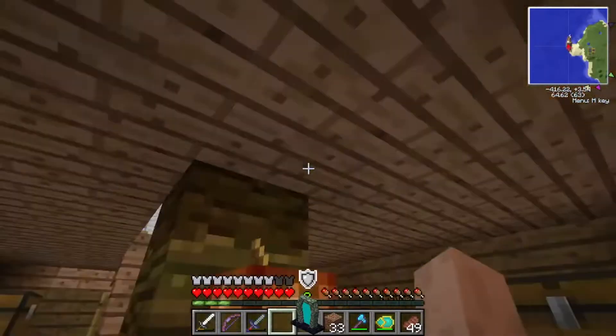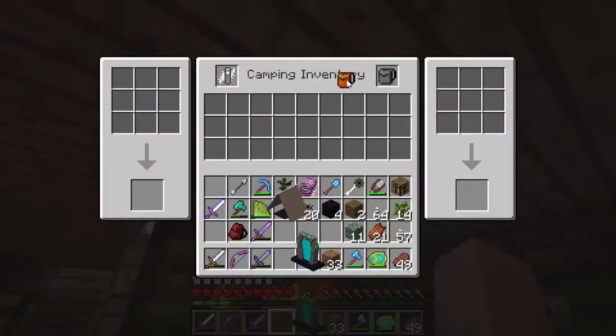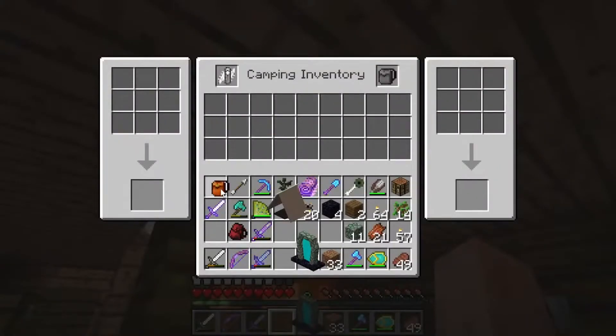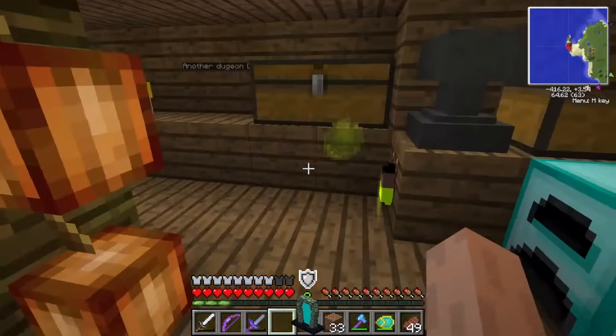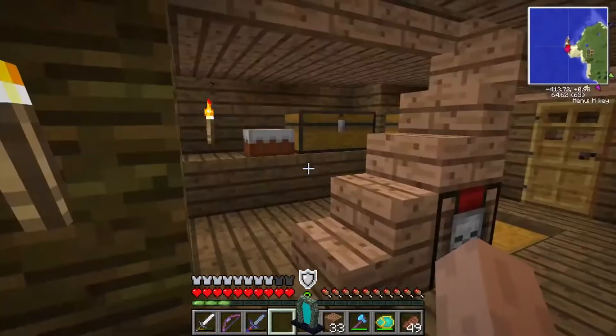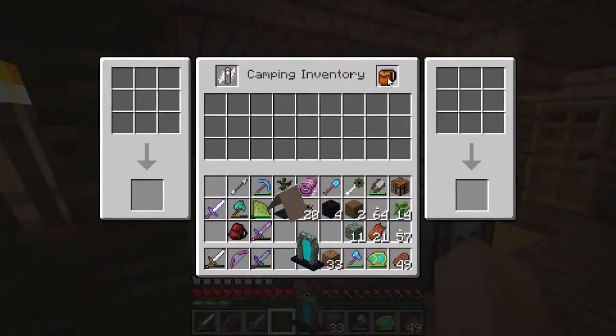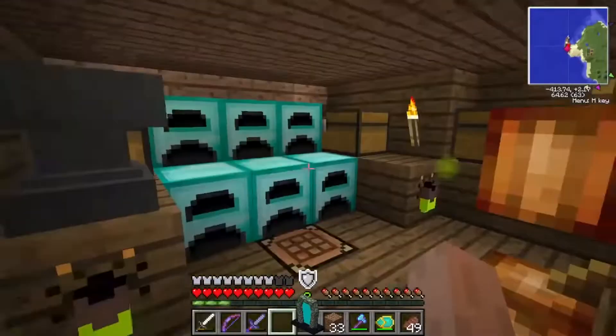Speaking of the camping mod, I found that if you press F, you can open up the camping inventory. And you can actually put your bag in here. Though I found that if you do and you die, you actually lose the items. So we're not going to do that. It's basically an alternative way to open up the inventory. We'll keep it on us for now.